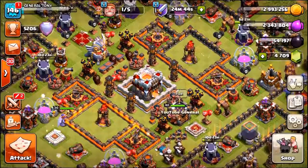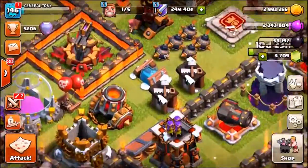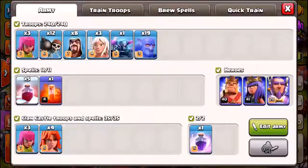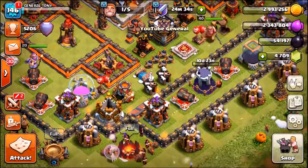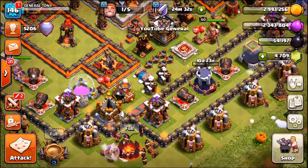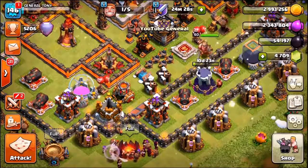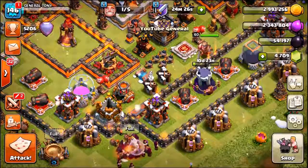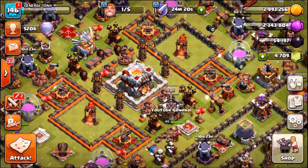We're gonna find out which one is the best, so do me a favor - let me know down below in the comment section: if you had to choose between the freeze trap and the Santa spell and were only allowed to keep one in the game, which one would it be? Comment down below hashtag freeze trap or hashtag Santa surprise. Which one of those two would you keep in the game and why? Let me know down below.